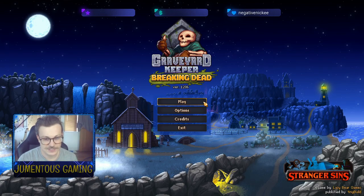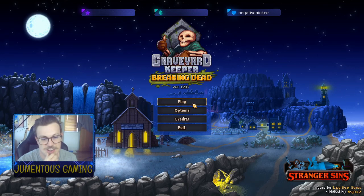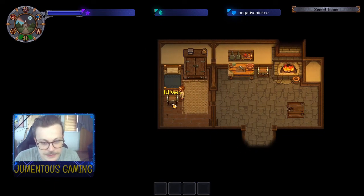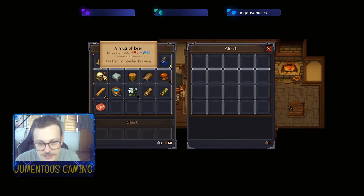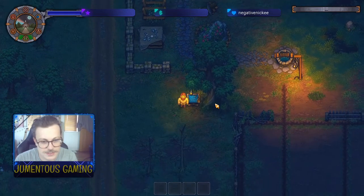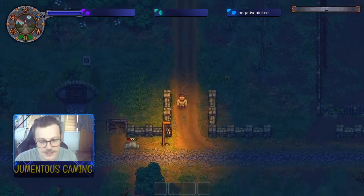Hello and welcome, we're gonna do some Graveyard Keeper today. I had a bit of a session last night, it's quite fun. It's got a lot of progression that I do not understand yet, so let's see if we can figure something out. There's bodies you need to make sure you realize are there - we discovered that last night. There was a body left on the doorstep and we were too busy doing other stuff. You're supposed to take that body to autopsy - I didn't, I just straight buried it, panic buried it.